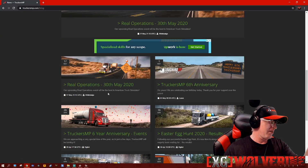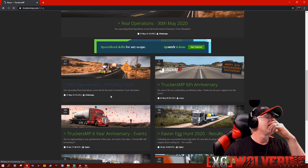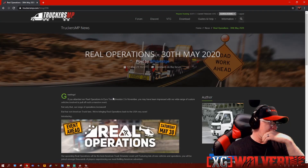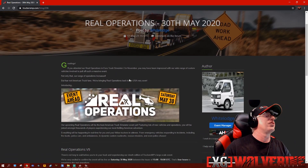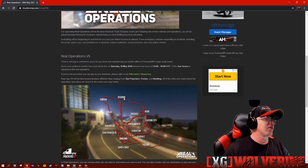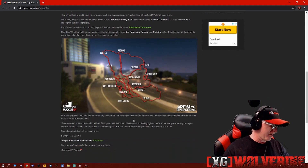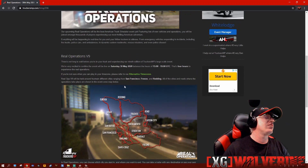Back on the 30th of May — they talk about a Real Operations event that happened in November on Euro Truck 2, and now they want to do Real Operations for American Truck Simulator. They're showing you the map that they're going to use and everything else. That's cute and all, but in order to do this — because it's not updated, maybe?